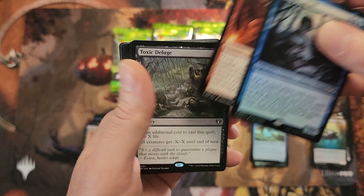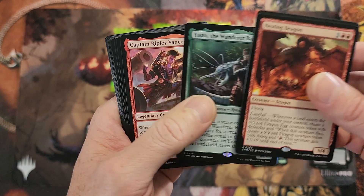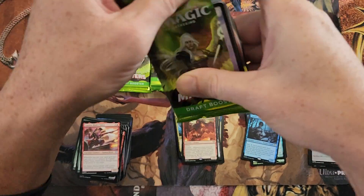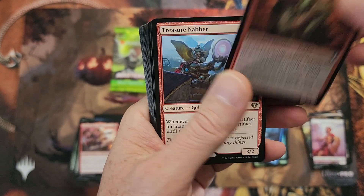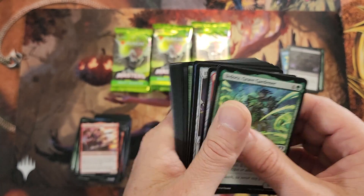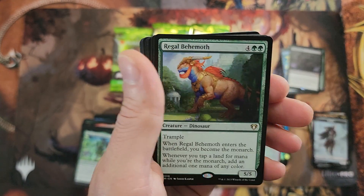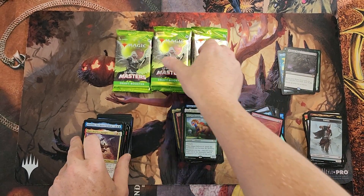Stitcher Geralf and Toxic Deluge — nice little pack here. That was a nice pack. Stitcher Geralf — why do I feel like that wasn't uncommon before? Maybe it wasn't. Treasure Chafiri Downshift — unbelievable, man. Good times at the putt-putt range. Regal Behemoth and the old Jaws. Done with that, on to some more.